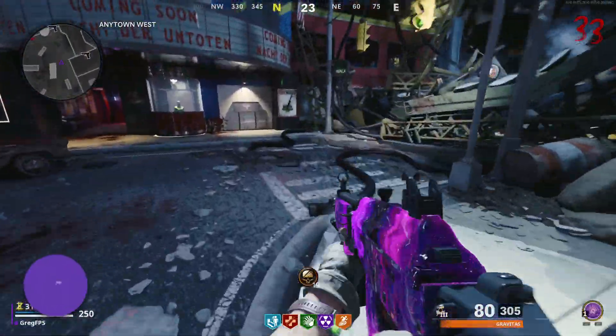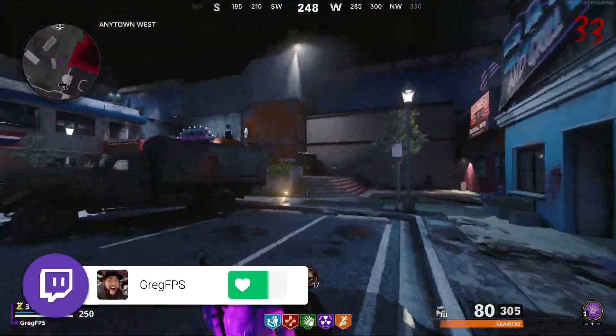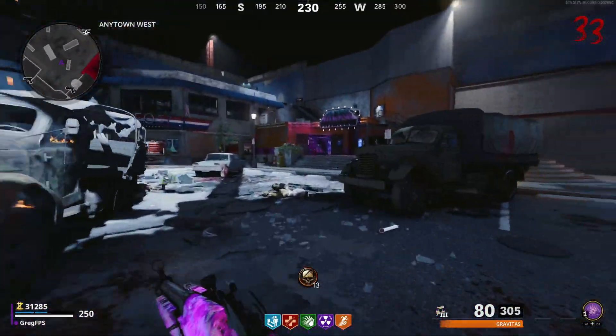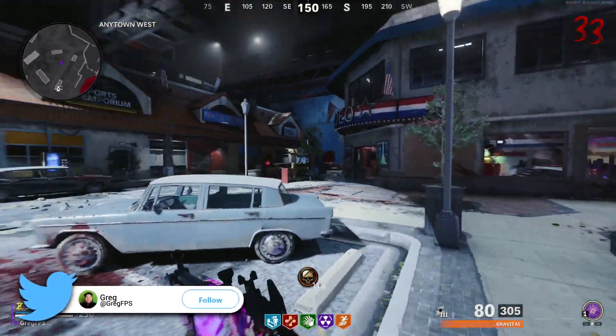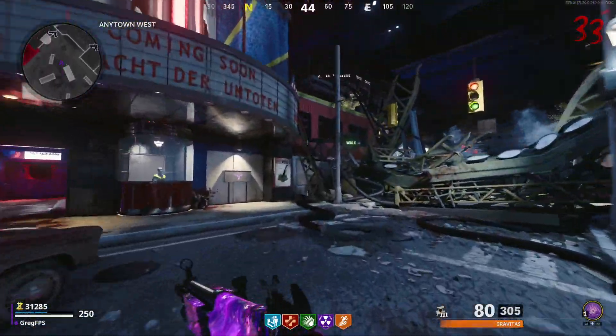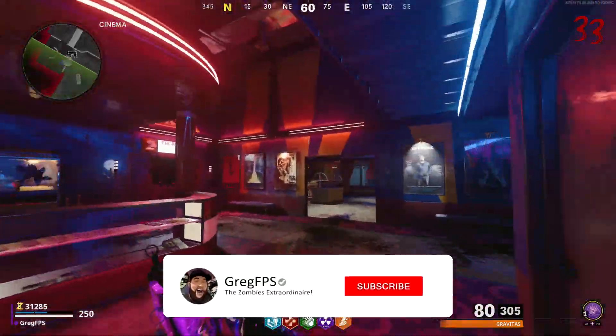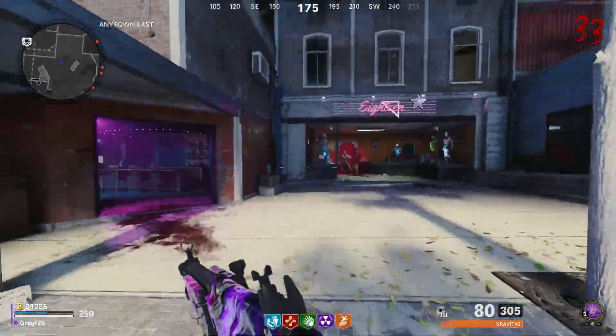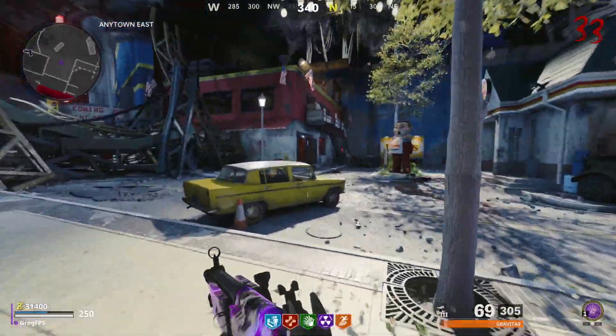Hey, what's up soldiers, my name is GregFPS and welcome back to another video here on the channel. Today we're gonna be taking a look at the brand new GRAV assault rifle that got added in with Season 6 at tier 31. I've used this weapon extensively — I have a dark ether camo, I have it at max level and all that stuff — so I'm gonna break it down for you guys and give you my honest opinion on this weapon.